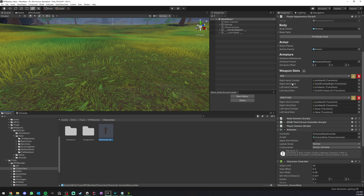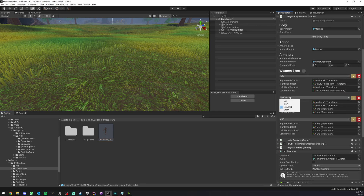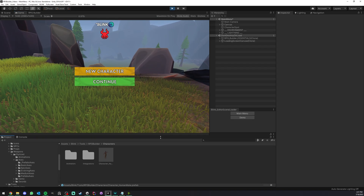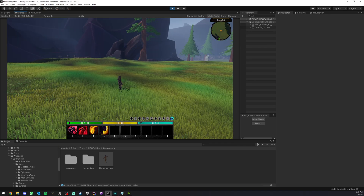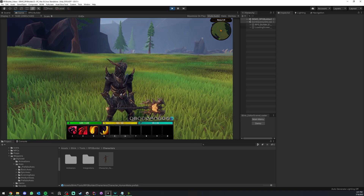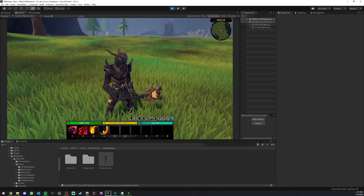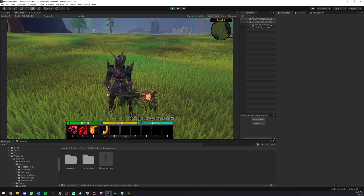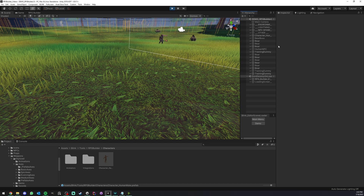If you wanted your weapon to appear on the spine, or on your back when not in combat, you just drag and drop the appropriate bone here. This system also allows you to have two weapons not using the same hand — for example, a bow could use the left hand as the holding hand, and the axe would use the right hand. That makes sense. Now we can go in game and it should look a lot better. And indeed, you can see that the weapon is spawned where it should be — in the right hand — and when we walk it's also looking proper.